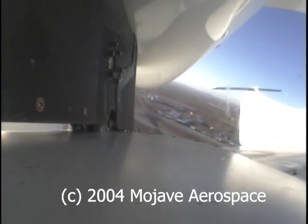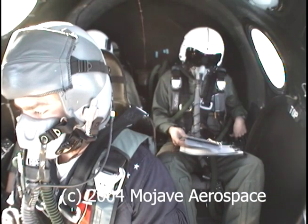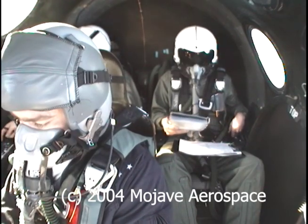5-1, left base, runway 26. Okay, left base, 26, 5-1. Lights are out. Gear is up. Okay, oxygen normal. Body ground, scale mobile. Going to normal oxygen. Scale mobile ground.